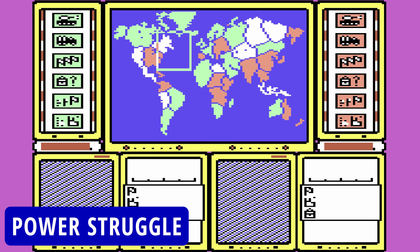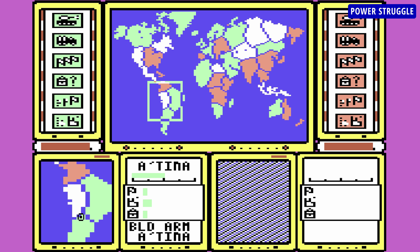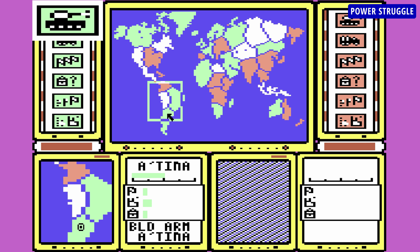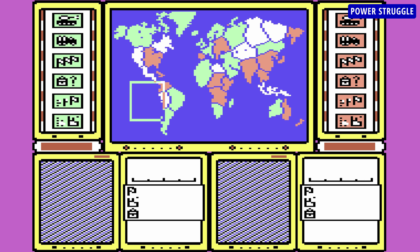Power Struggle is pitting east against west in this global military strategy that's played both in turns and in real time. You and a friend, or you and the CPU, play opposing sides of the conflict, fighting for control over neutral countries to take them over and assimilate into your empire. While you fight for them, you can also attempt to take over those belonging to the opponent, so the game is as much about attack as it is about defense. Not all actions require use of military, and some countries may be taken over peacefully by political influence or other means. While you make choices in turns — which are time-limited — when you issue them and your opponent does the same, all are executed together in real time. And that's what I meant saying that it's played in both.